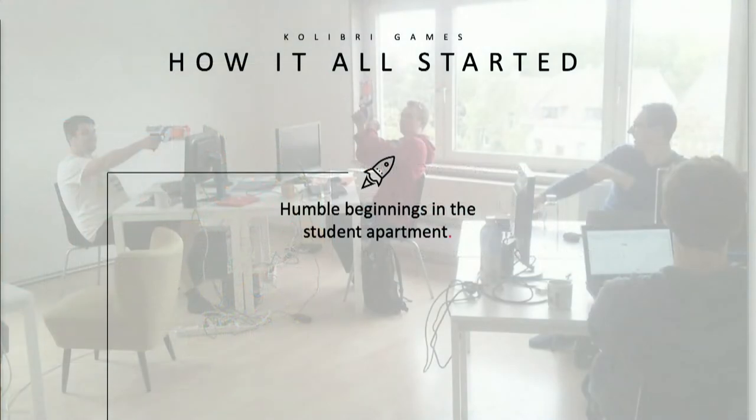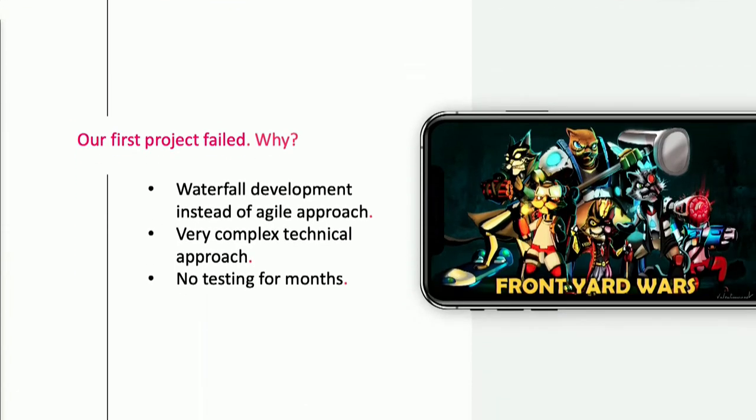It all started with a few students in a student dorm just working on a project - the project of their dreams - and that project was Frontyard Wars. This was the initial idea. Unfortunately, that project did not work. It was entirely too complicated; it was a very waterfall type of development. They never tested it, so they just created what they dreamed up, worked on it for four months, shipped it, and it failed.